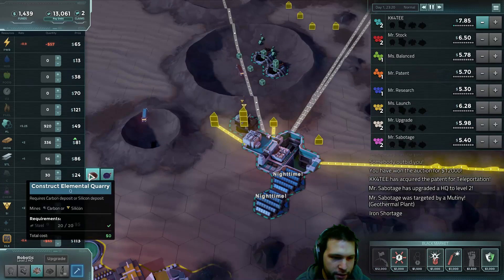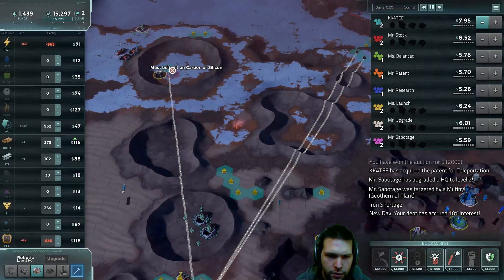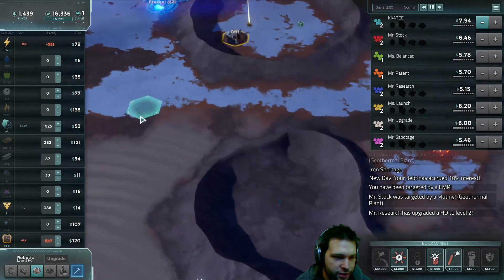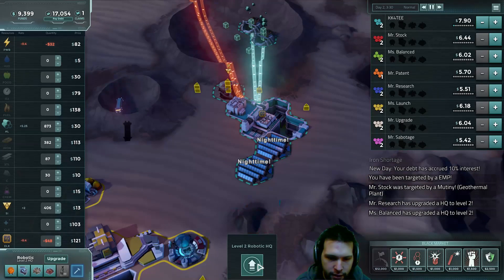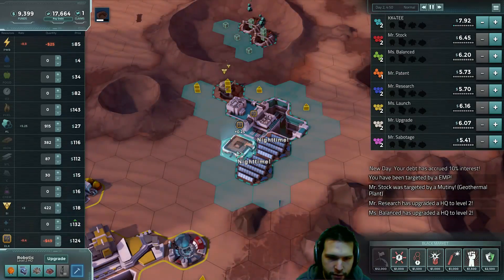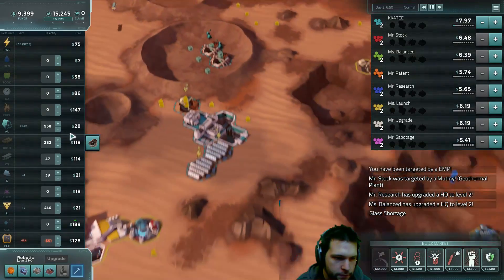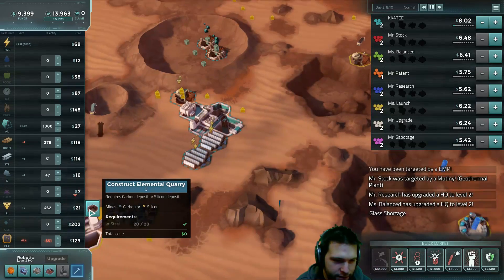We just got our hundred steel, so let's construct a carbon mine. It looks like they're going to build over there — they just took out our iron and steel production. That is unfortunate. Well, we're going to sell some aluminum to make up for that. We can afford to upgrade now, but that'll wipe out our steel supply, so instead we're going to build the electronics factory here to get the bonus from being next to the carbon mine. Though I probably could have built it around here — I'll remember that for next time.